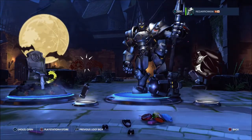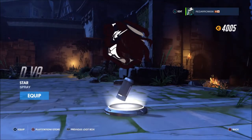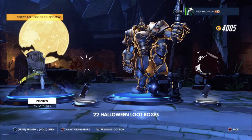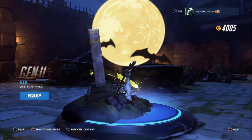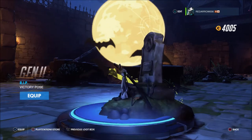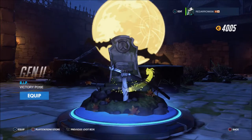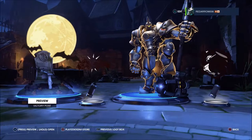Another two rares — already got that skin, so we have a D.Va star spray, a Zenyatta fist bump, and then this Genji victory pose which is so cool because it's animated — it's the dragon. That is by far the best one yet. You've got a sword but I really like the animation of the dragon circling it.